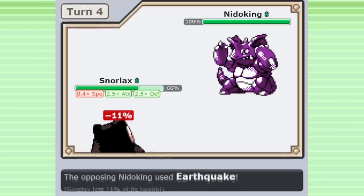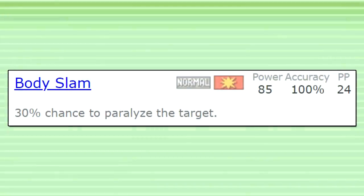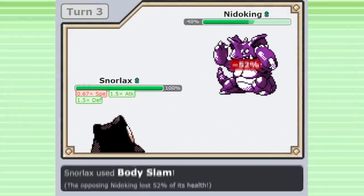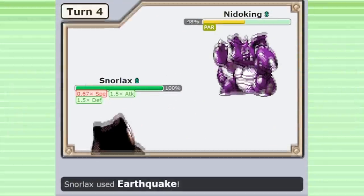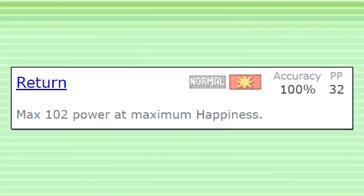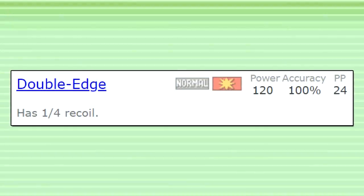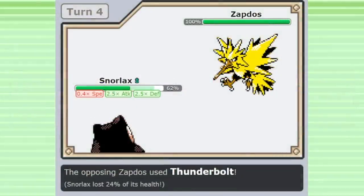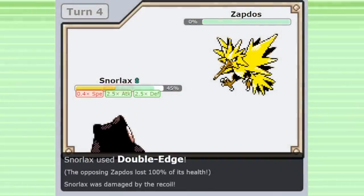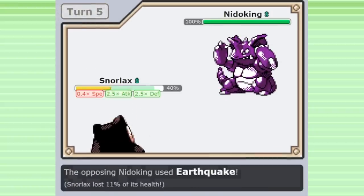Curse Snorlax can be used in many different ways. For normal-type moves, Snorlax has a choice between Body Slam, Return, and Double Edge. Body Slam is the weakest but has a very powerful 30% chance to inflict paralysis — attacking and spreading status at the same time is a powerful concept, and it's a good fit on teams that can take advantage of paralyzed enemies. Return sacrifices that paralysis chance for a bit more base power, and is the most consistent option if you're using Snorlax as your main win condition. Double Edge is the most powerful option, with the drawback of dealing recoil damage to Snorlax — a more aggressive choice for teams that want to deal as much damage as possible and aren't as concerned with it sticking around long term.